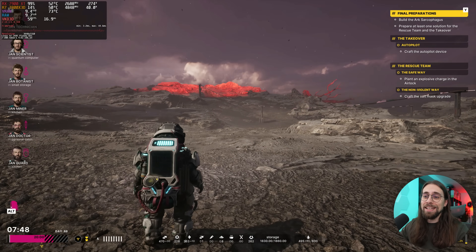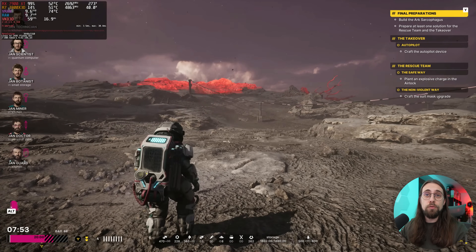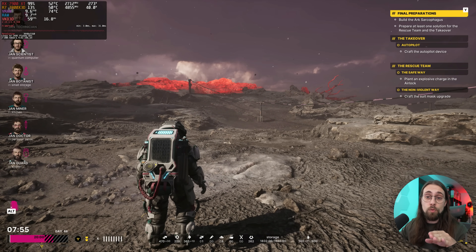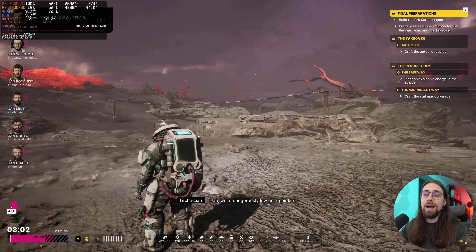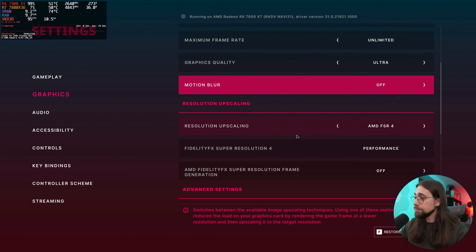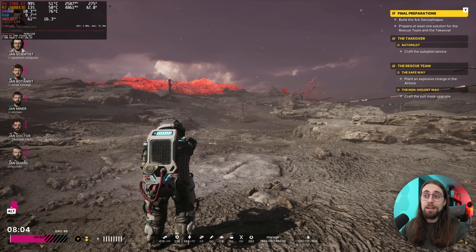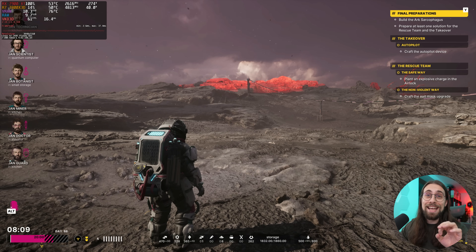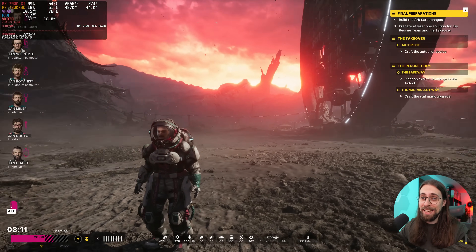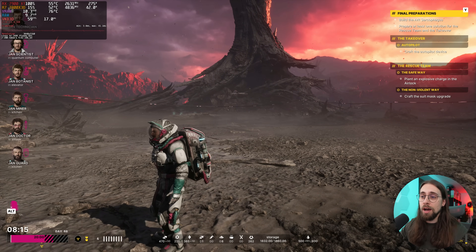We can still have a performance increase with FSR4 — we went from around 44 to 61 FPS, which is a decent increase. But I don't really see the benefit of using it right now. For example, you can just go to XeSS or TSR. With TSR quality we go to 61 FPS — the same performance as FSR4 performance mode. TSR quality doesn't use FP8 or AI, and we still have that blur issue on the character's face while moving.